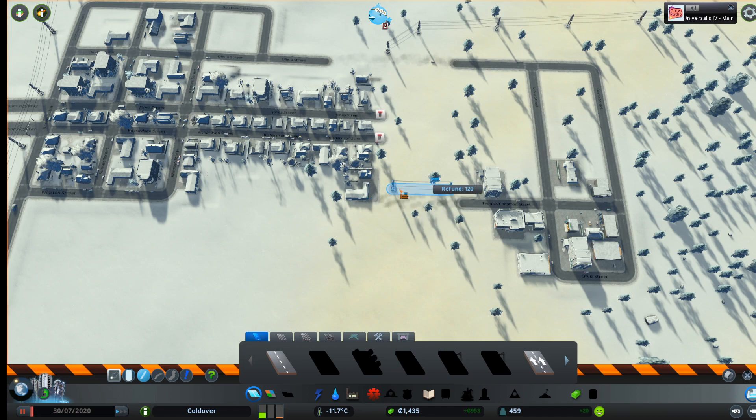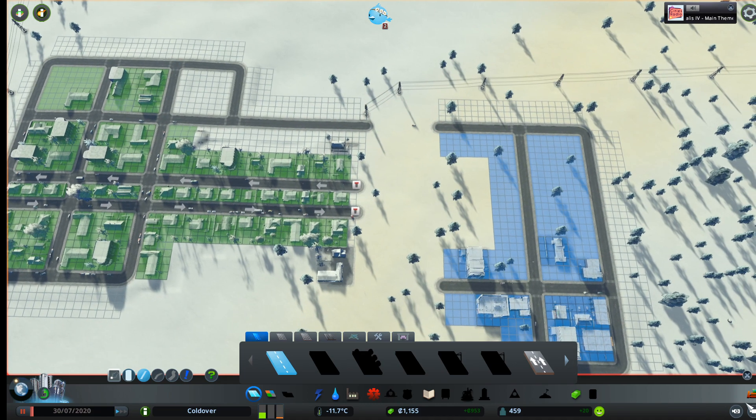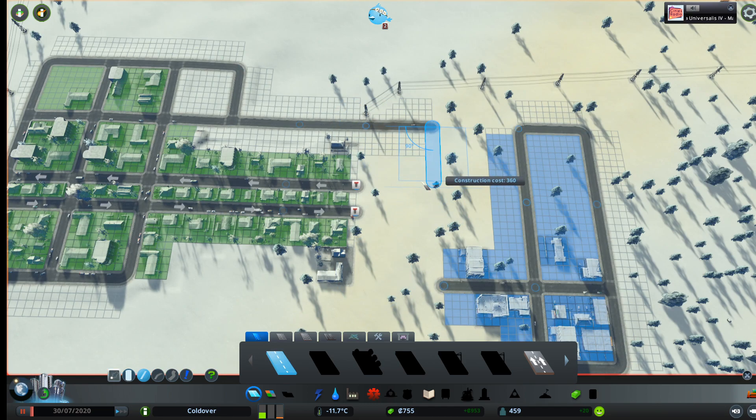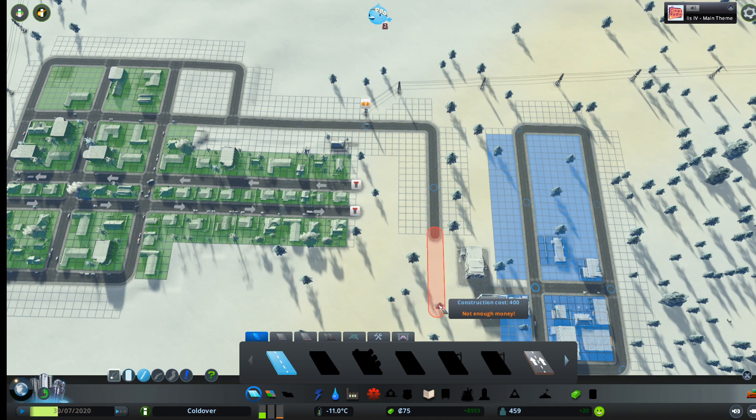We're actually going to have to take some of this out and redo this, because it needs to be correct. So put that there, and then we'll take this out a little bit here and put this in right here. And this connects here. This section of road needs to be removed. Now we're out of money. Well, that's awkward. That's real awkward.